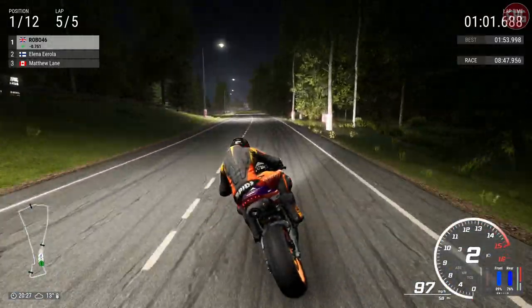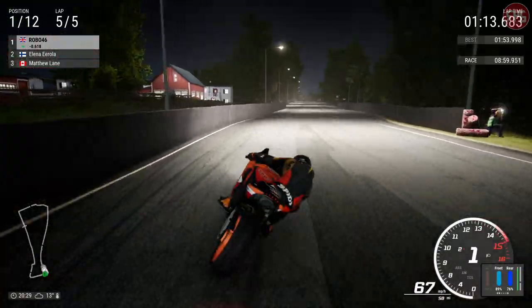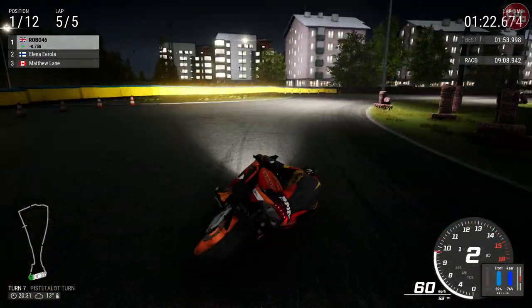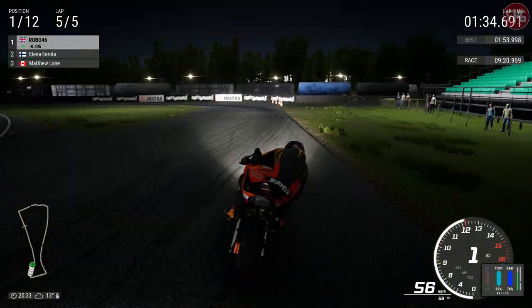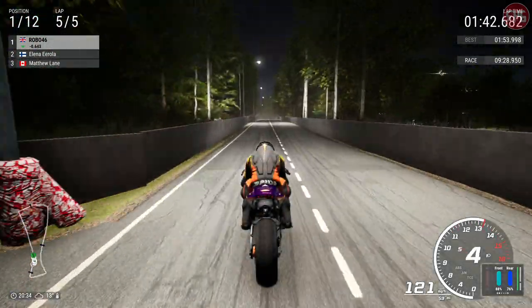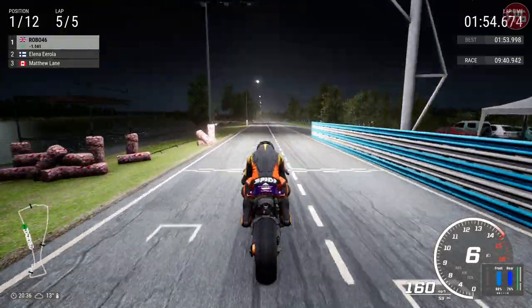We haven't got the biggest of leads at the moment and I know they are quick in the last half of the lap. So we need to pull our finger out for the last few corners and make sure we win. 0.6 at the moment - that should be fine, that should be enough. No, no, no! Nearly threw it away in the last few corners. If that was Ride 3, that would have 100% been a crash right there. But we are going to win - we nearly just had a stupid crash going over the kerb, but we didn't.